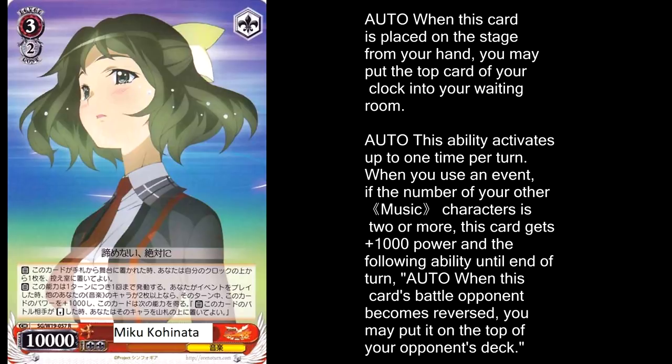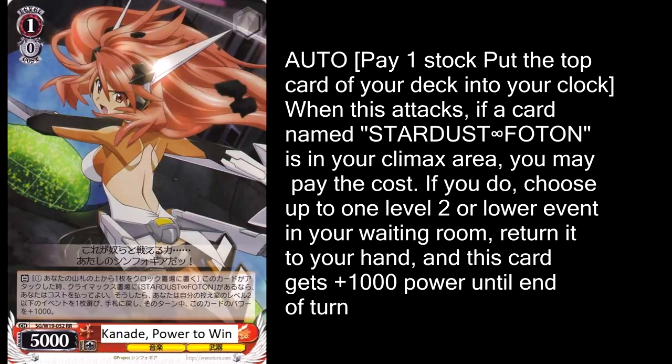With the crazy reliance this set has on events, it's easy to see why Kanade Power to Win would be a great card. Its climax combo lets you take a level 2 or lower event from your discard pile and put it back in your hand, and also gives you a plus 1000 power boost for the turn. So the idea is you play an event, and then you recycle it with Kanade, and then you get to play it again. Clocking yourself for 1 damage and paying 1 stock is kind of a hefty price, so you've got to decide whether or not you're in a position to use it — but if you are, this is a pretty great effect.